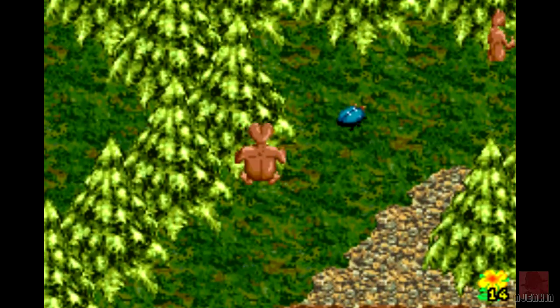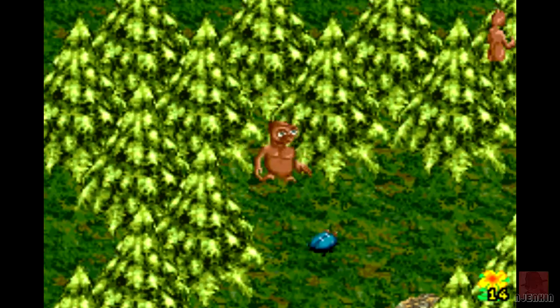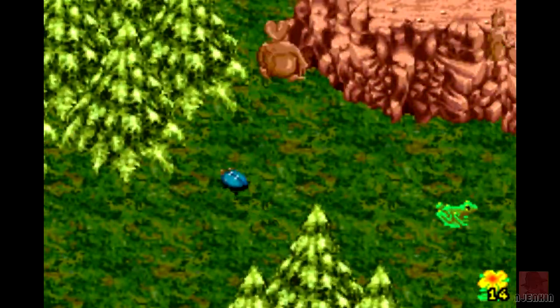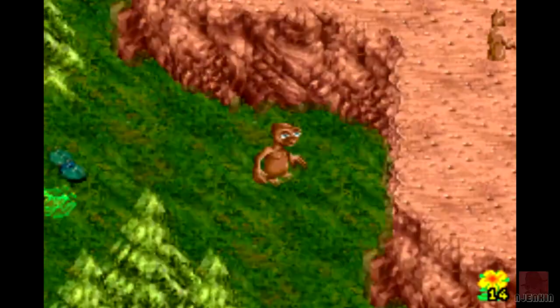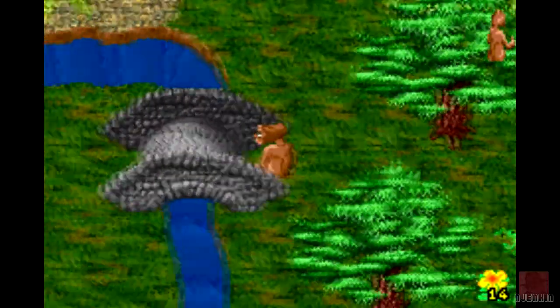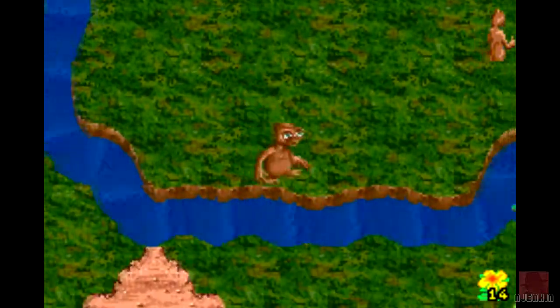This is a bit iffy. Anyway, let's just keep playing. Gameplay at the moment feels a little bit frustrating. Those bugs moving in a random position — maybe that's where your skill comes in. So essentially in stage 1, we must wander around these woods collecting flowers. Was that in the film? I don't think it was. There's my ship there. It must buzz off at some point.